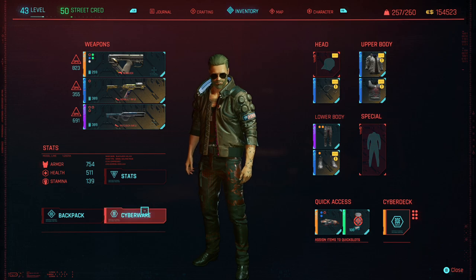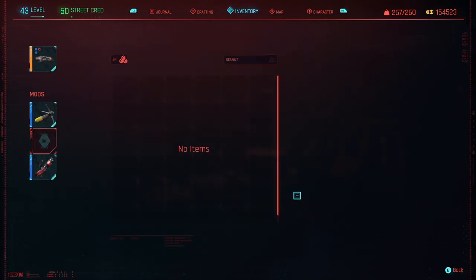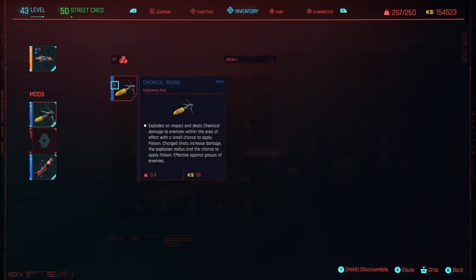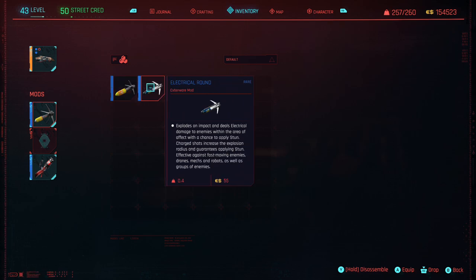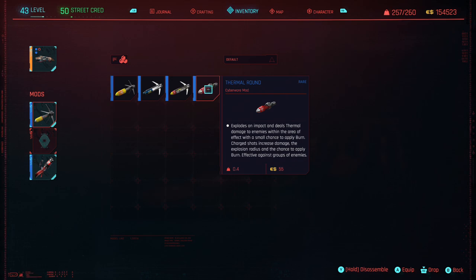Now let's talk about the Projectile Launch System and what type of projectiles you can put into your arm. There are a variety of rounds you could use: chemical rounds, electric rounds, explosive rounds, and thermal rounds. My personal favorites are the chemical rounds or the explosive rounds, especially when you're outnumbered easily 10 to 1. Not only is the Projectile Launch System great for crowd control, but it's also great to unleash pure chaos on the battlefield — literally torching or blowing up everything in your path.